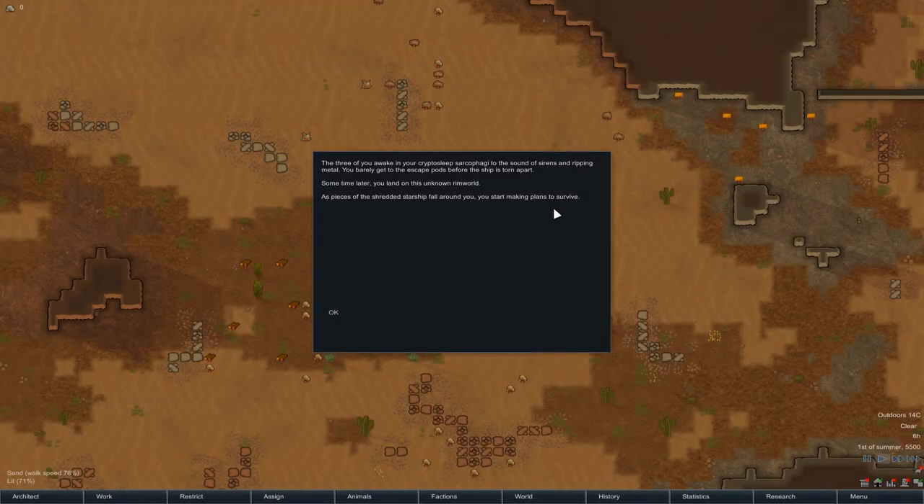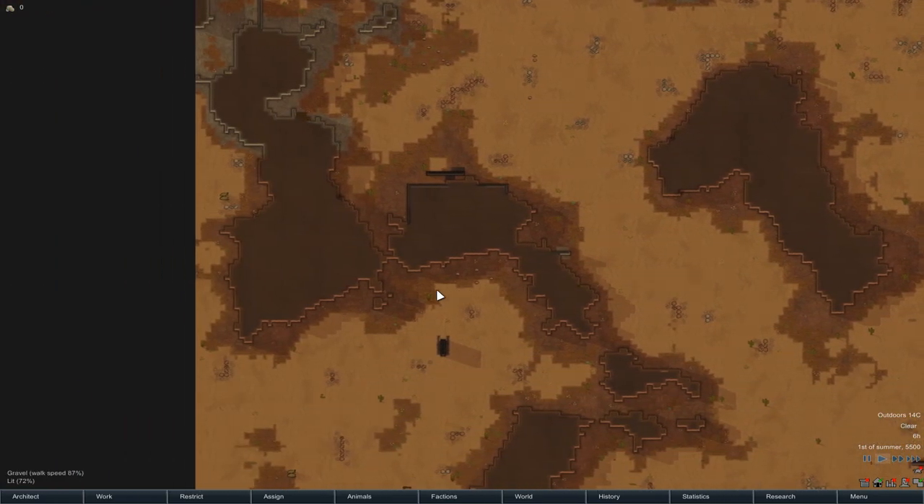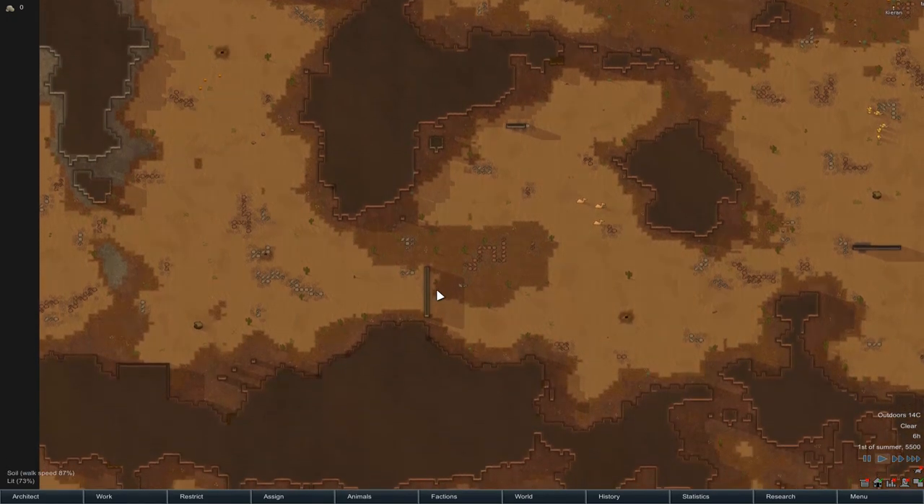Diving in, trying to get our first bits and bobs set up. The first thing I'm worried about is how big is this map going to be? The normal intro: the three of you awake in your cryptosleep sarcophagi to the sound of sirens and ripping metal, barely got to the escape pods before the ship is torn apart. Sometime later you land on this unknown Rimworld. As pieces of the shredded starship fall around you, you start making plans to survive. Okay, that is a massive map.